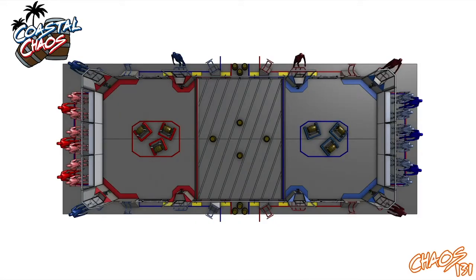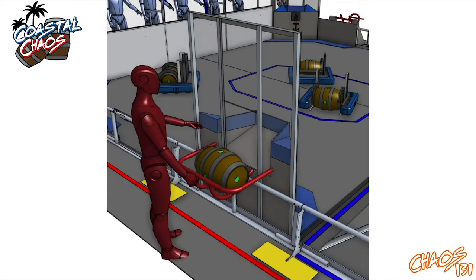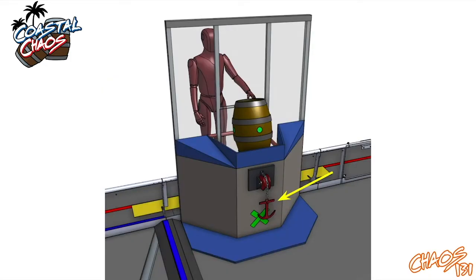During the tele-operated portion of the match, ships will continue to maneuver barrels within their coast and secure barrels in fortresses. Ships also may work with smugglers to retrieve barrels from a secured fortress by pulling the anchor four times.